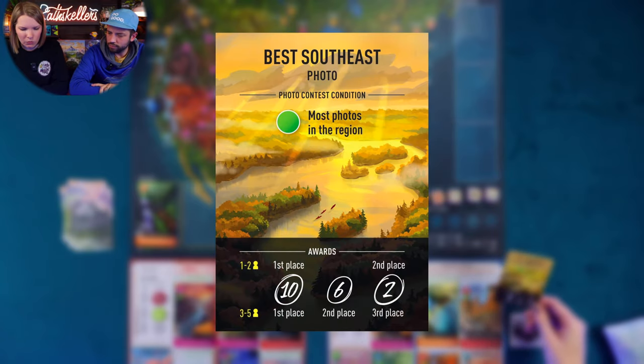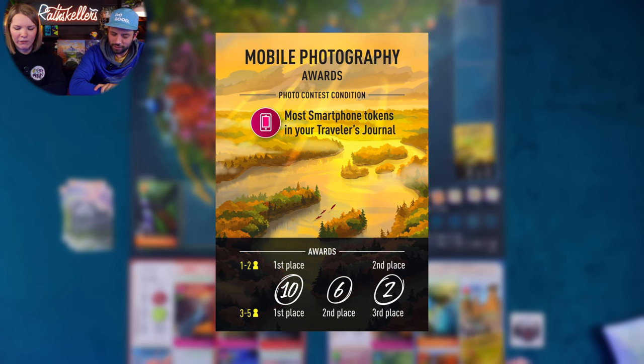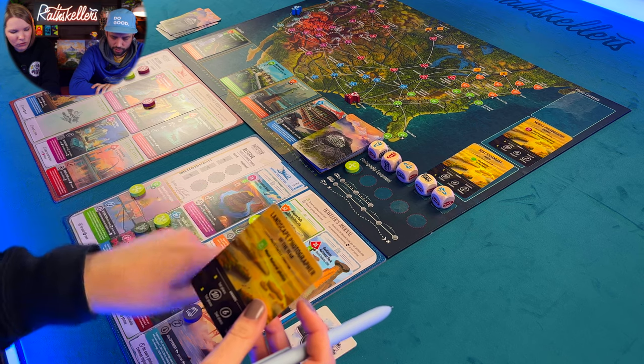Photo contests: most photos in the Southeast region — I have one, Jeff has none, so I get 10 points. Mobile photography awards — most smartphone tokens — that's Jeff, so he gets 10 and I get zero because he stole all the camera phones. Landscape photographer — most natural photos — I have four, Jeff has two; I get 10, Jeff gets 2. So I get 20 from contests and Jeff gets 12. This is going to be 100 to like 30. My strategy didn't pay off — don't listen to me, don't follow Jeff.